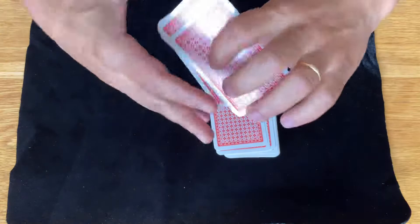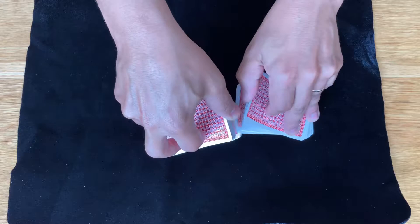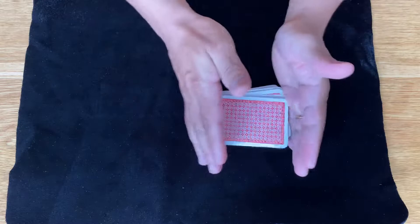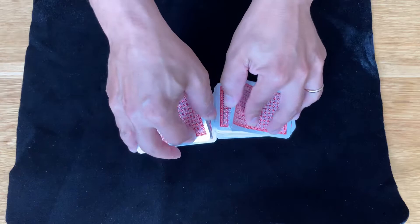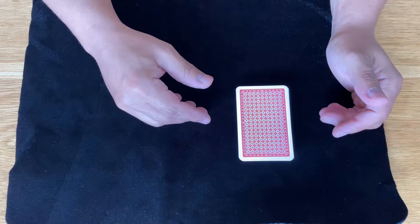To do this trick you have to have the four aces on the top of the pile. You tell the spectators you're going to shuffle the cards. When you shuffle, you have to keep a small pile on top where the aces are going to be. So I keep the aces on the top the whole time — I don't want to lose them.